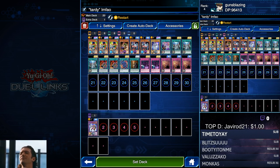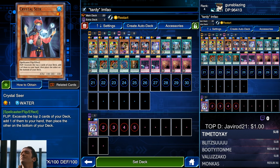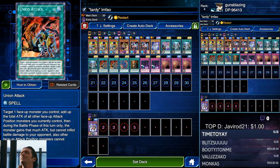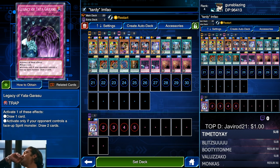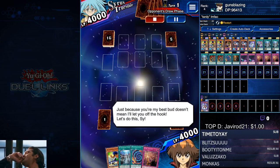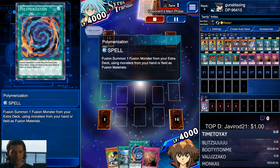Here's the next deck — this is pretty much the budget version. It's actually a deck that was made before Sea Stealth Attack even existed, so it's the Legendary Fisherman deck. It's pretty much the same concept: if you get Legendary Fisherman, Legendary Ocean, and your continuous trap Spirit Barrier instead of Sea Stealth Attack, you're good to go. Obviously this one's gonna be less consistent, but it's a cheaper deck — I believe that's zero super rares or ultra rares from packs.